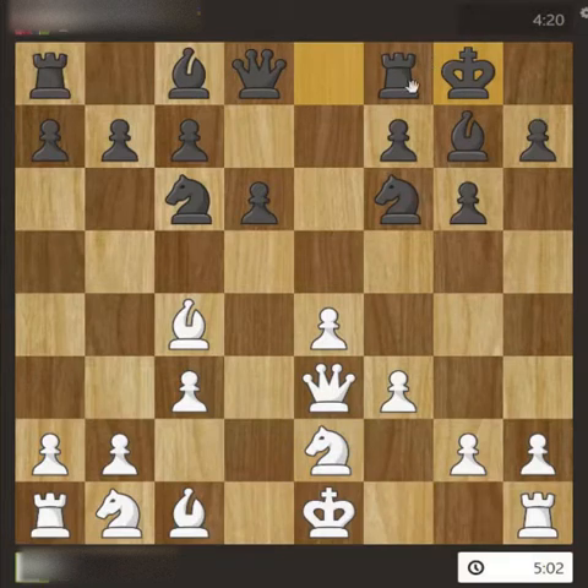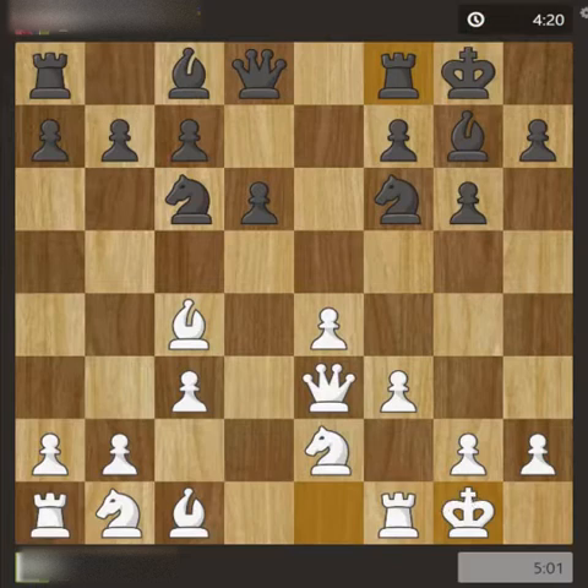Black castled — this was a good move from my opponent because the knight is here, the bishop is here, fully supported by the pawn and the rook. Castling on the king side was very good. I also castled on the king side.